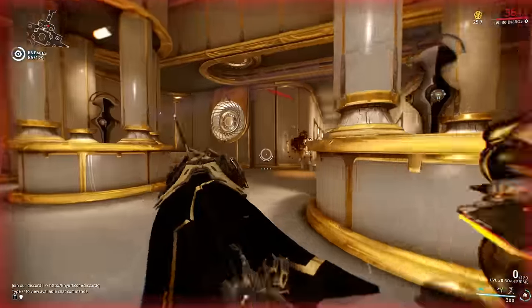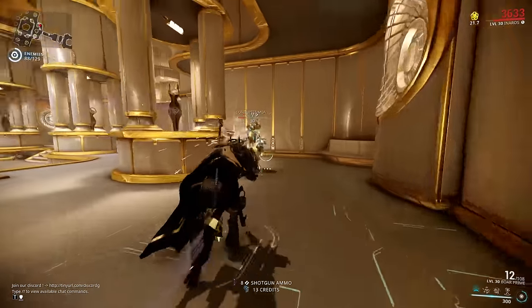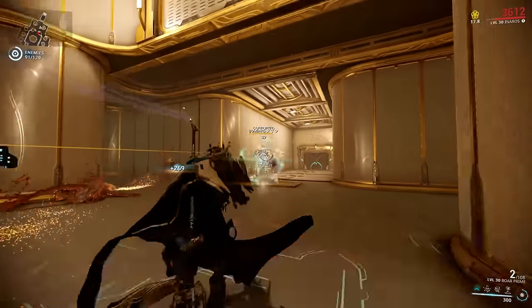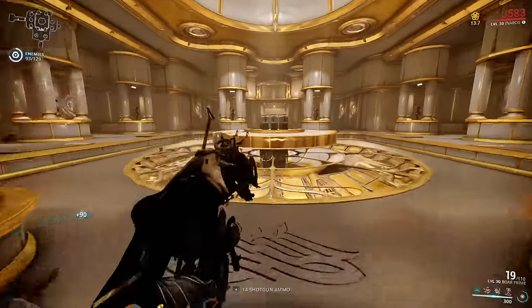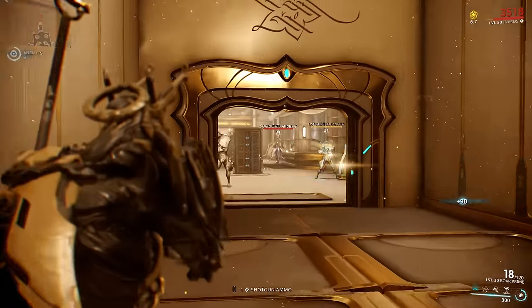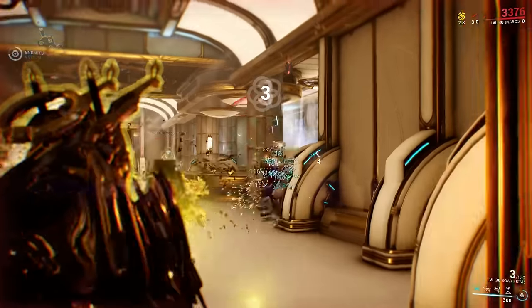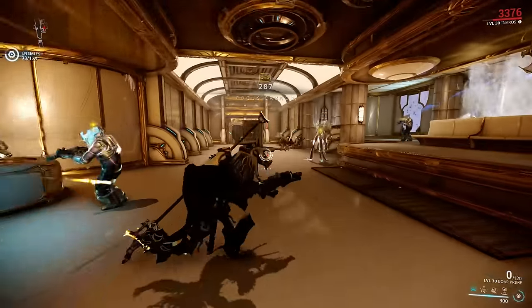If you don't have 100% status chance on a shotgun, the chance of proccing status is divided equally between each pellet. So overall, if you have 80% status chance and you fire 10 pellets, you will only have 8% status chance on each pellet. But if you manage to push your status up to 100%, magically almost all pellets will start proccing status. So again, you should only run this build on shotguns that have at least 30% status chance, which right now are Boar Prime and Strun Wraith.